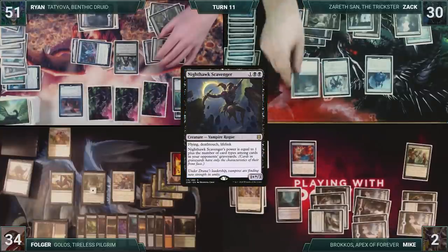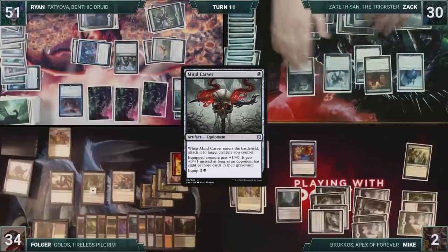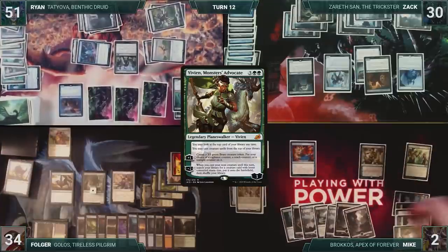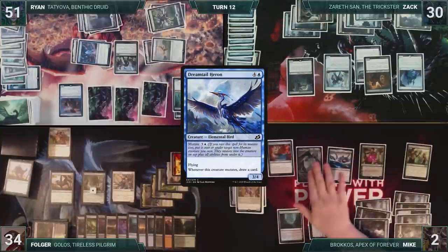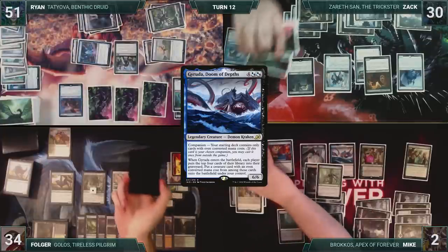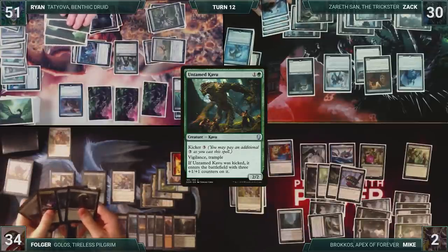Zack draws and then casts Nighthawk Scavenger. He casts Audacious Thief. He follows up with a Mind Carver, attaching it to the Audacious Thief as it enters. Zack passes the turn. Mike draws and then starts off by casting Vivian, Monster's Advocate. He activates Vivian's second ability and casts Garuda, Doom of the Depths. Vivian triggers, and Mike fetches up a Dreamtail Heron and puts it onto the battlefield. Season of Growth triggers for Heron and Garuda, and Mike scrys once each. Then Garuda triggers, everyone mills four, and Mike puts Untamed Kabu from Ryan's graveyard onto the battlefield under his control. Season of Growth triggers, and Mike scrys one. Finished up, Mike passes.